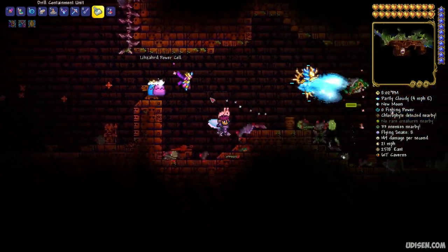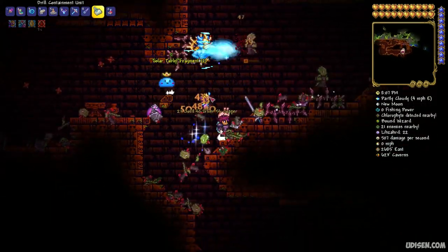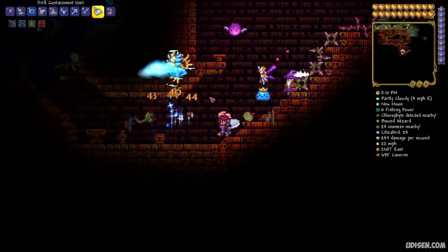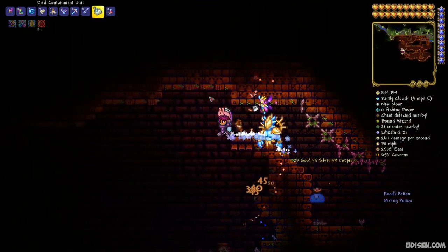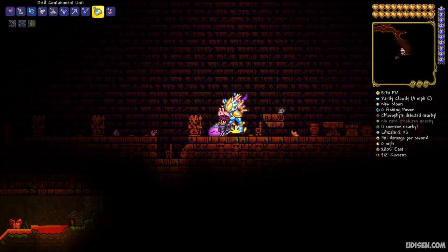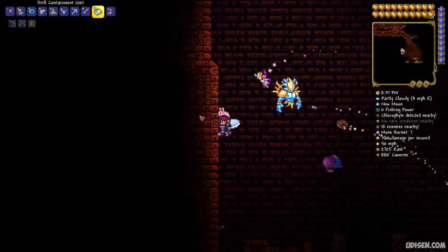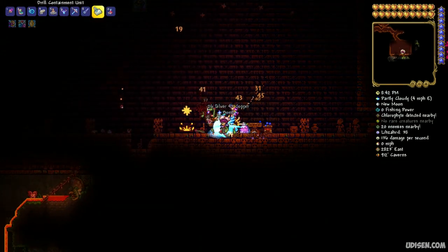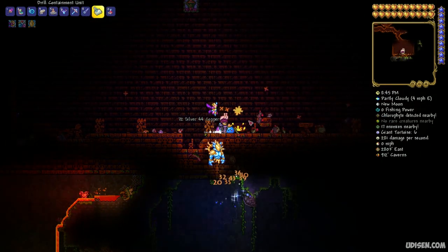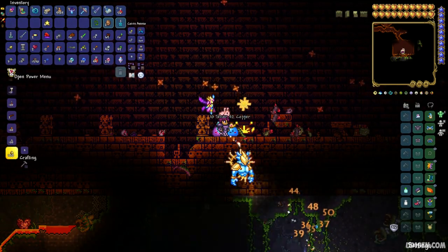Pay attention and explore the different chests here to receive the lizard power cell. Continue exploring this place until you find the bottom of the structure and a huge room there. Finally, we find this huge room — it is the bottom part of the structure. There is an altar here with a glowing thing.